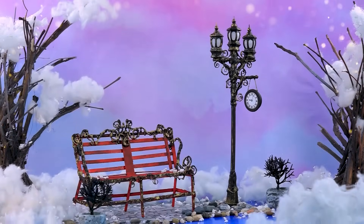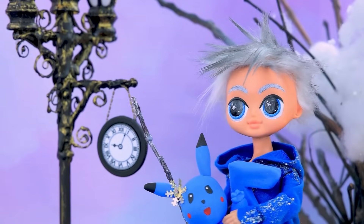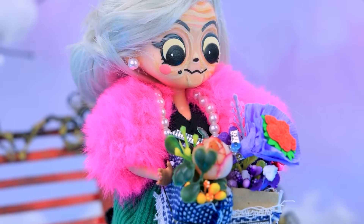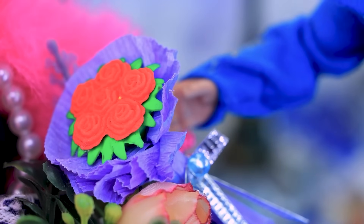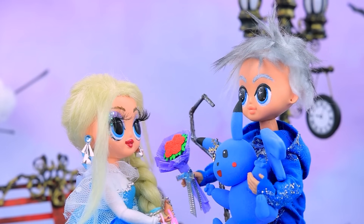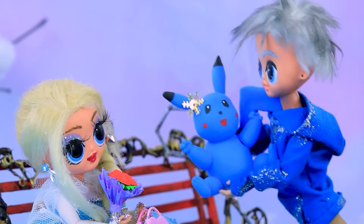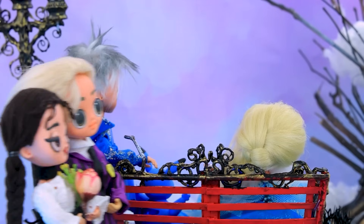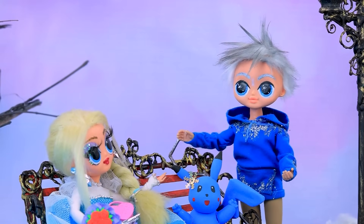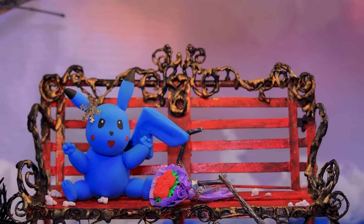A romantic place for lovers — Jack waits while Elsa arrives with a gift, though she is late. He buys a bouquet in the meantime. She arrives and apologizes; he says it's okay. What a wonderful bouquet — and a cute Pikachu charm! They stroll together. Jack tells her something he's wanted to say for a long time, and Elsa replies she loves him too. Now Jack and Elsa will be together forever.